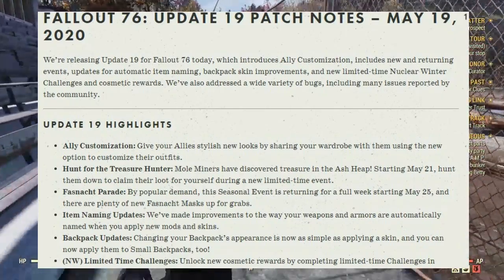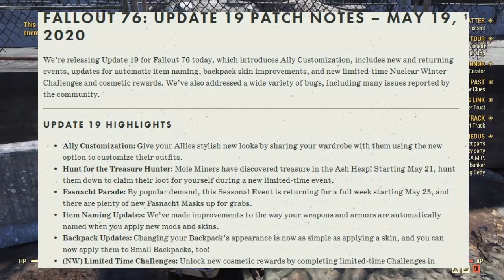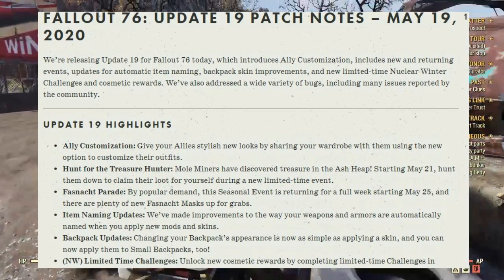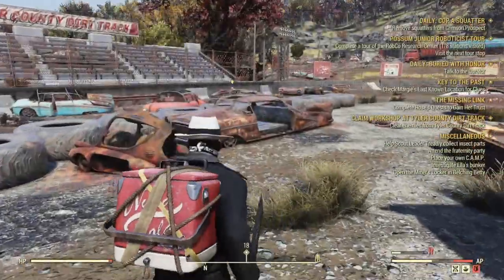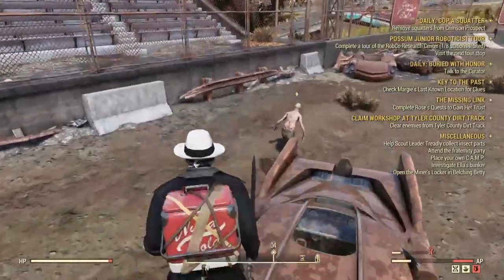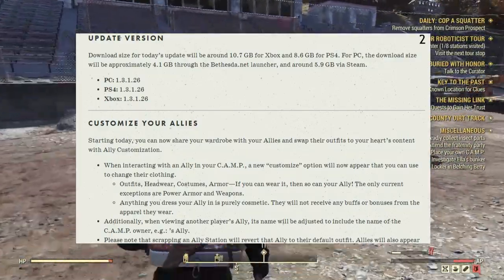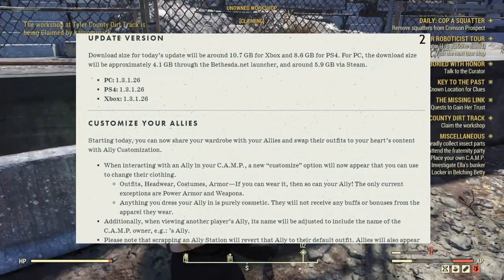With our highlights, we have Ally Customization, we have the Hunt for the Treasure Hunt, we have the Fasnacht Parade that is pretty much almost here, Item Naming Updates, Backpack Updates, and the Nuclear Winter Limited Time Challenges. First up with the update version — the update you will be downloading is roughly around 10.7 gigabytes, except on PlayStation it was 8.6. The update is 1.38.